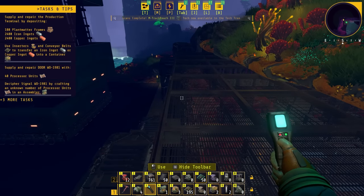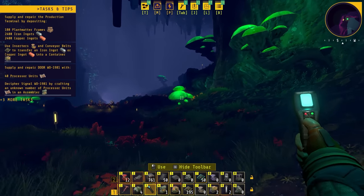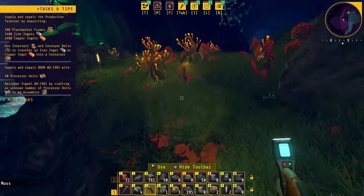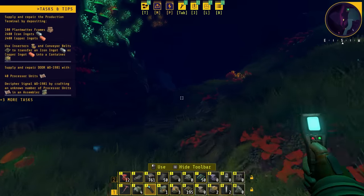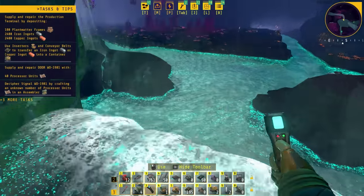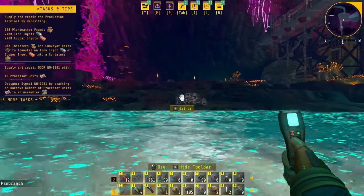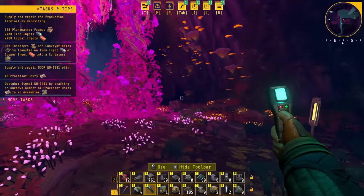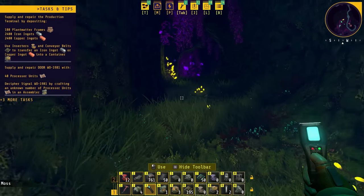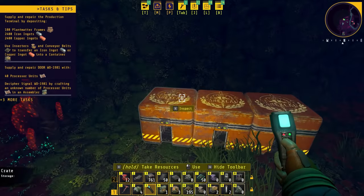This is definitely not where the long inserters are — no doubt about that. There's a thing right here — M-track reach three. There's a whole bunch of goodies right here, but we can't do anything there. Let's continue on — I gotta find that inserter. I need to go back to the starting area probably; that's probably where I'm gonna find my long inserter. This is where we were before — this is like the top of the waterfall right there. The long inserters are definitely not in here, definitely not in the other room either.